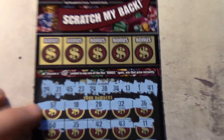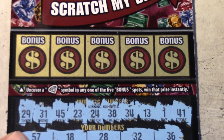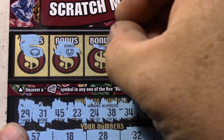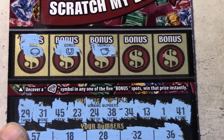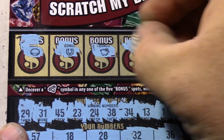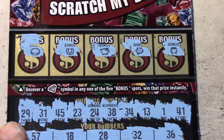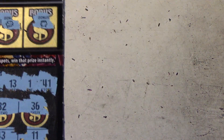Now all we have left to play on this one is the bonuses. Uncover a diamond symbol in any of the bonus spots to win that prize. That's a coin. Horseshoe. Pig. So this one is not a win, guys. That's $30 down the drain.